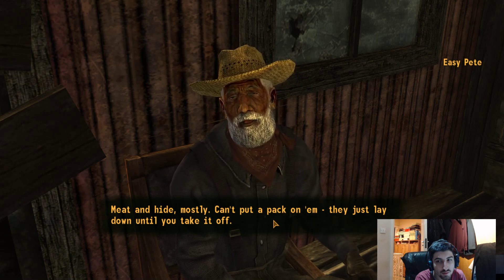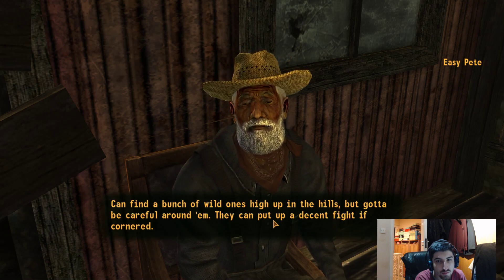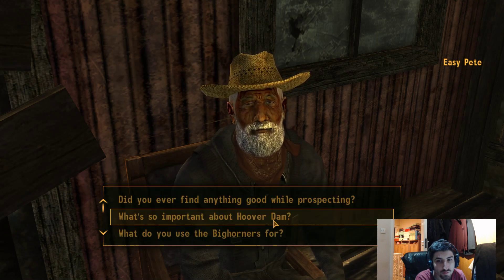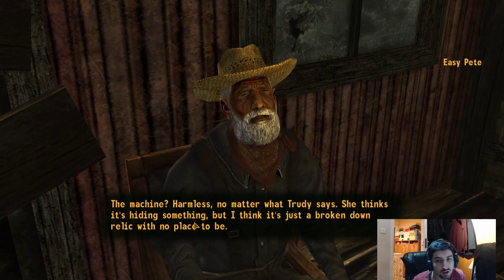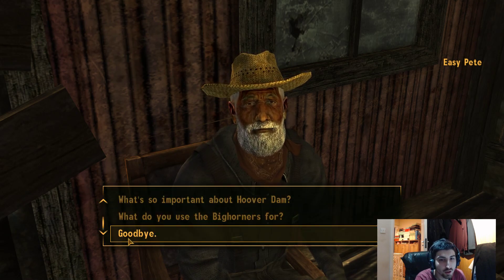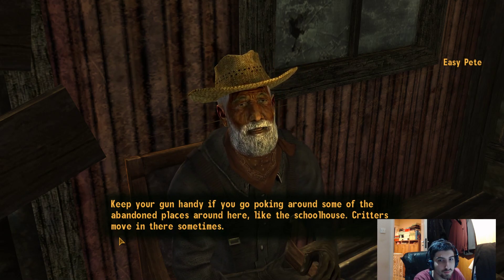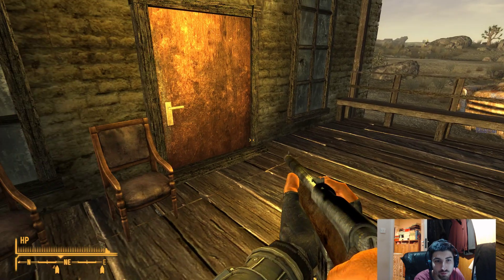What do you use the Bighorners for? Meat and hide mostly. Can't put a pack on them - they just lay down until you take it off. Can find a bunch of wild ones high up in the hills, but gotta be careful around them. Do you know anything about Victor? Victor was the western robot we saw earlier last episode. The machine? Harmless, no matter what Trudy says. She thinks it's hiding something, but I think it's just a broken down relic with no place to be. Alright, goodbye Easy Pete, it was nice talking to you. Appreciate the talk.